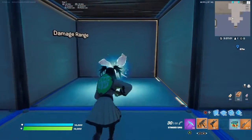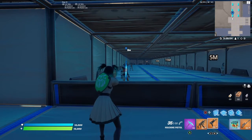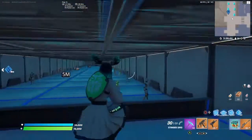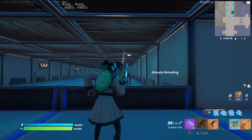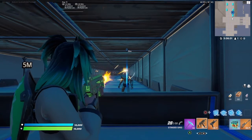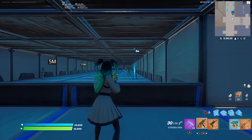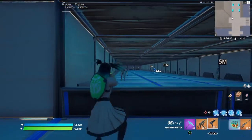Now for damage range - this is what really matters. Testing at close range: the machine pistol is hitting 19 body and 28 headshot, and the Stinger hits 20 body and 30 headshot - two more damage per headshot and one more per body. There is a mythic version but the recoil throws it off and it's not really worth it. You're not going to be hitting those 25 to 50 meter shots consistently with the mythic.